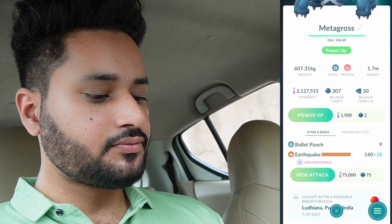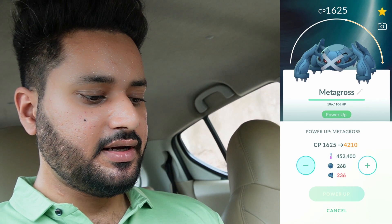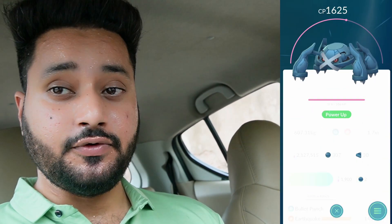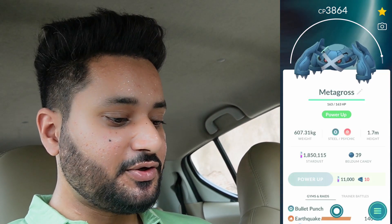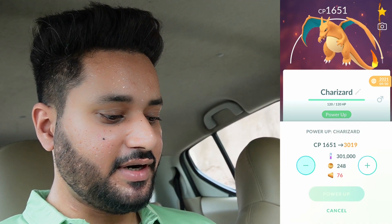We got a Metagross — not a Community Day special move Metagross. We are low on candies here but it's okay — 3864 CP. This is gonna be a great Mega Metagross. Our entire storage has been changed. This Charizard as well — we'll power it up and here we go.